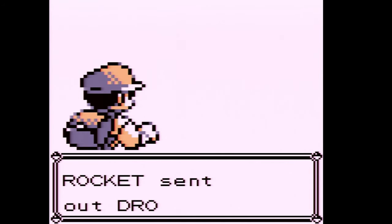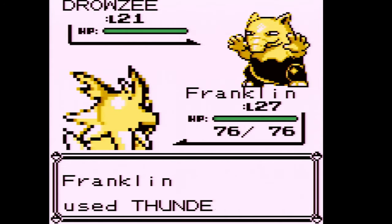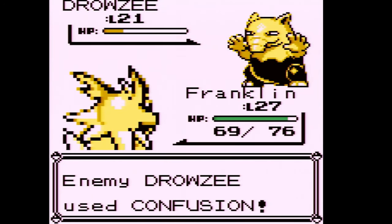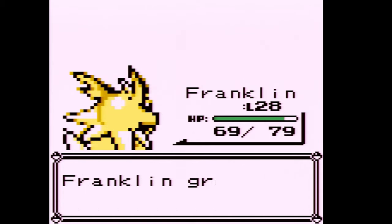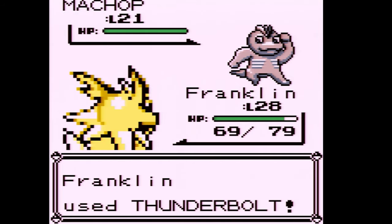There's a TM down here I want to get. Fighting this Rocket — Rocket sent out a Zubat. And Jolteon vs Zubat is like putting Steve Urkel against Conor McGregor. Rockets contain a mix of Poison and Psychic types. Drowzee has pretty good Special Defense so Thunderbolt didn't one-shot it, but Quick Attack is guaranteed to go first. Franklin is level 28 — trying to get to level 30, and Doduo to level 30 as well.